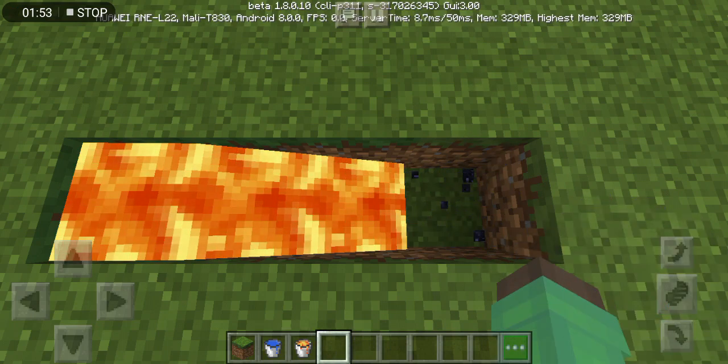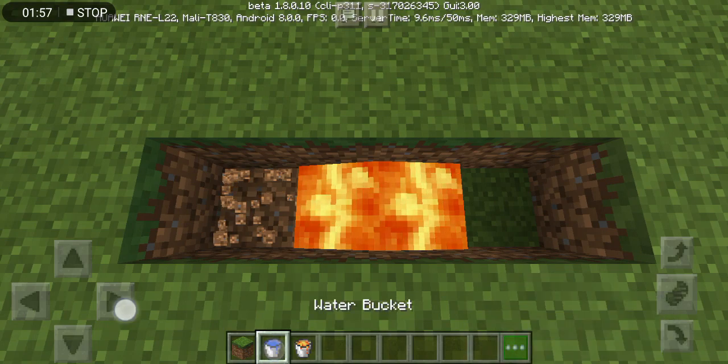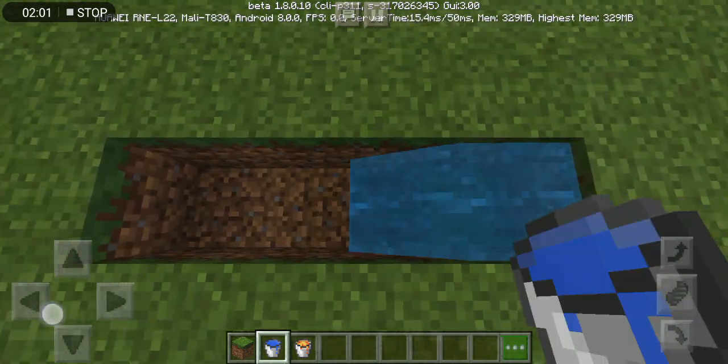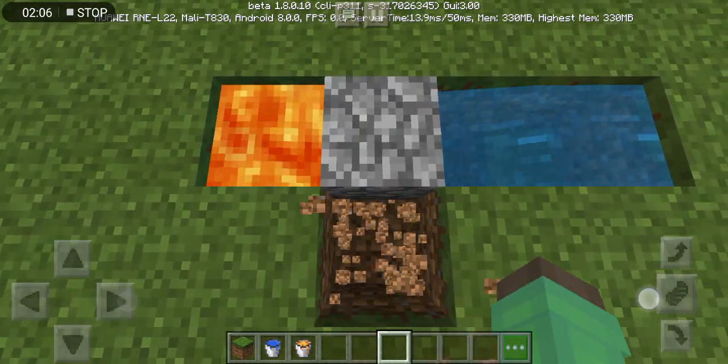Oopsies. Let's try it again. Do you see this area thingy? With water. And then this... Boom! Cobblestone generator.